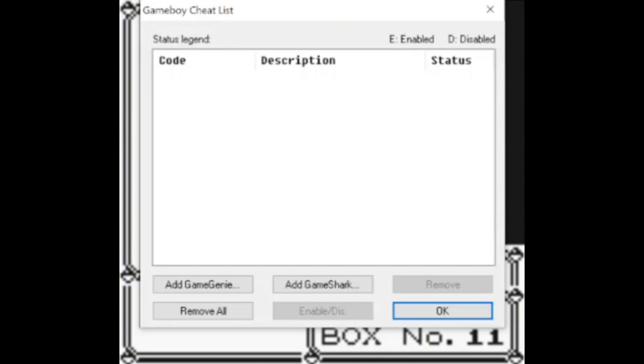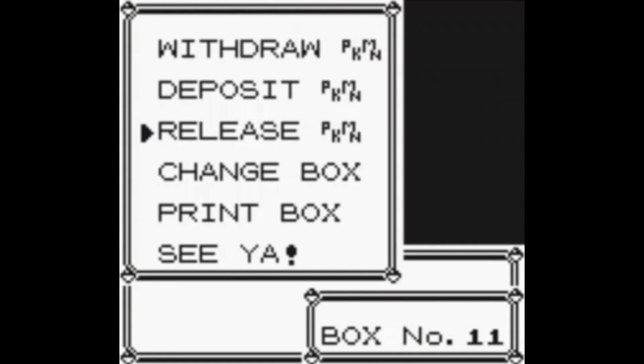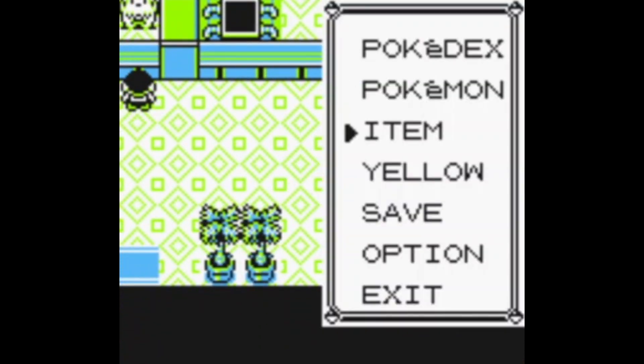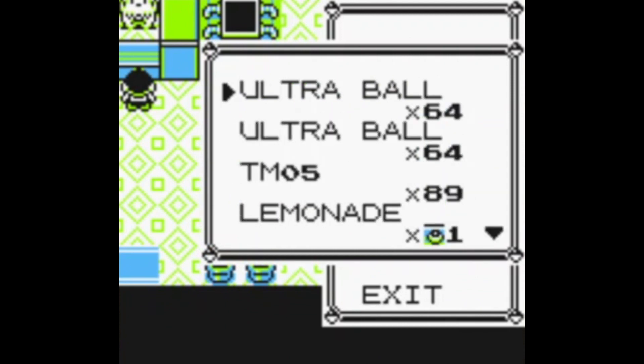This is to show that no cheats are involved — it basically just runs off the game's code using a script. As I mentioned, you need to have your active box set with these Pokémon. As you can see, it's box 11 for me. And it goes off the item bag.